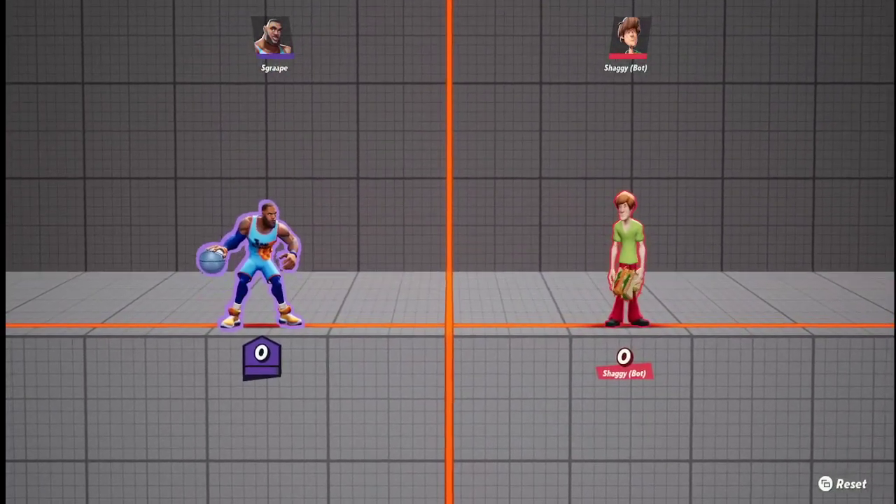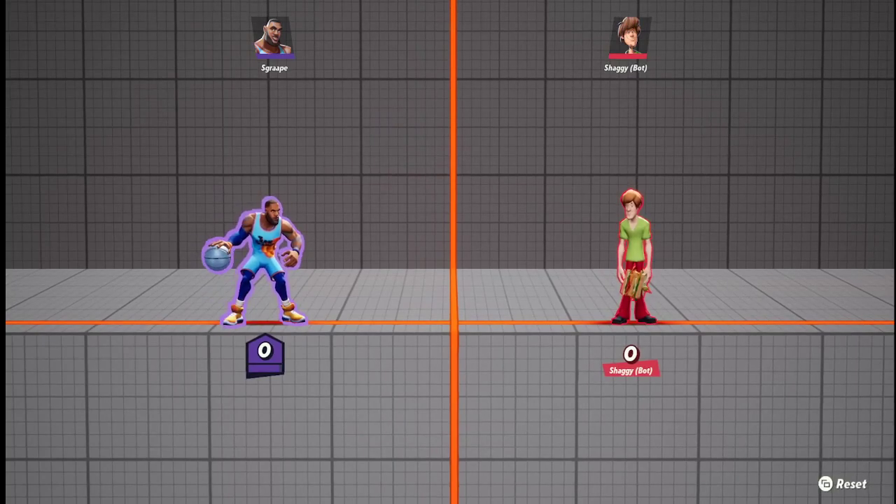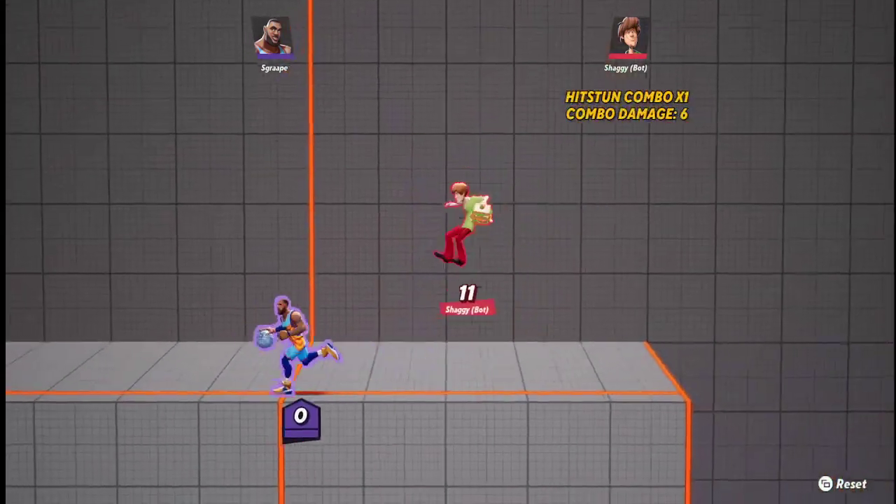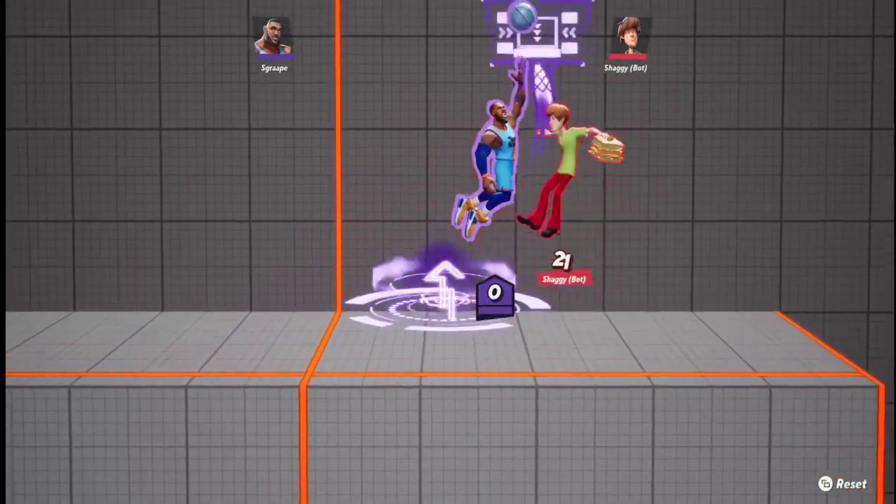Hey guys, today we're going over the new brawler LeBron James' move kit. First off, we have side light — it's like a little jab that combos into itself three times. It's a quick, nice damage combo.